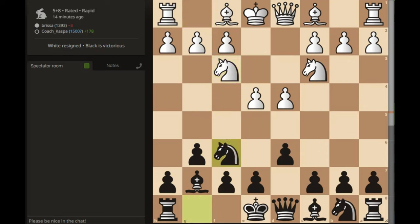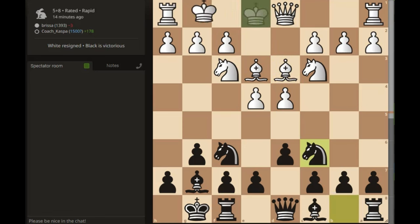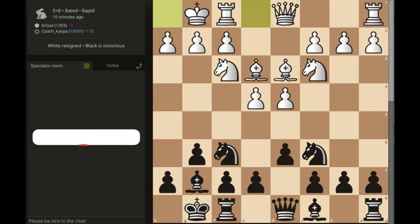After knight to f6, White should have played something like bishop e3 and then castle short. You have the option to either castle long or develop your light-squared bishop on c4 or d3. After something like knight c6, you castle short and continue playing normal chess. Your pieces are already out, the only piece remaining to develop is your queen, then you connect your rooks, bring them to the center, and start playing chess. This is the simplest way of playing — you may not always win, but at least you'll learn to coordinate your pieces very well.